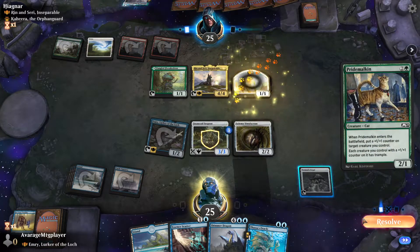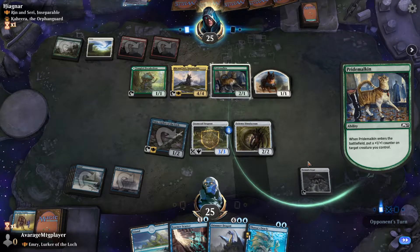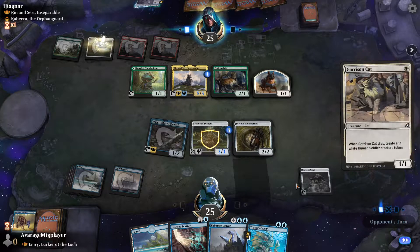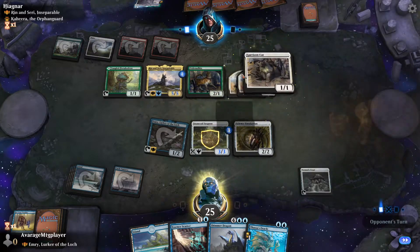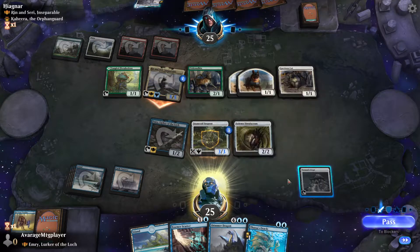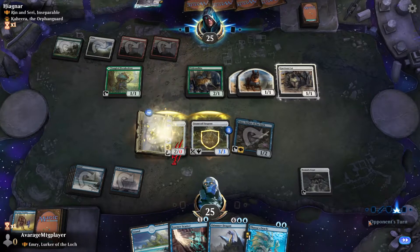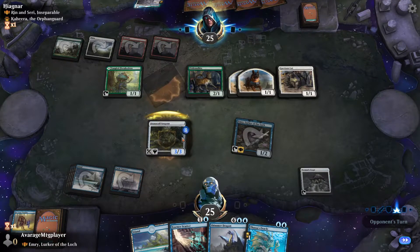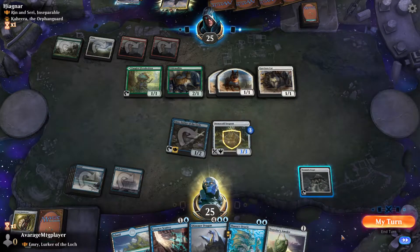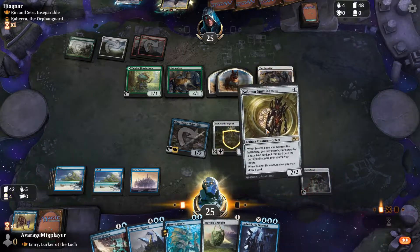Okay, opponent's commander is Rendon Sari. Maybe I should have held up Essence Scatter but that's fine. Bringing out Sad Robot. Opponent plays Pride Malkin with a counter on it — that gives it trample, which is scary. I'll double block it because they're easy to get back. He attacks so I double block for free. He has one mana but I don't know if he has anything. It had protection so it still lives — he just killed the Solemn Smoke Room and I just draw a card off it. I can replay it and hold up Essence Scatter to make sure he doesn't replay his.